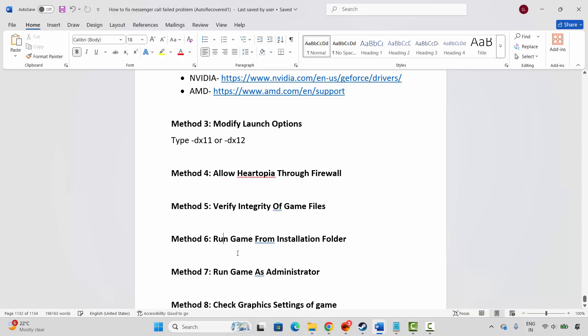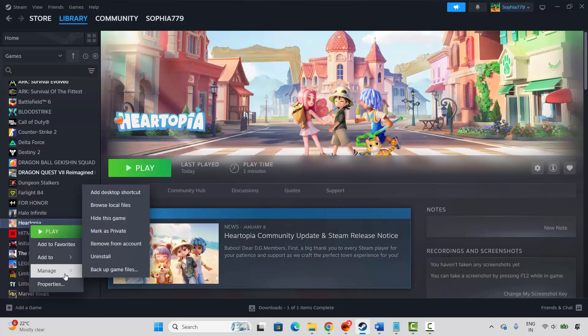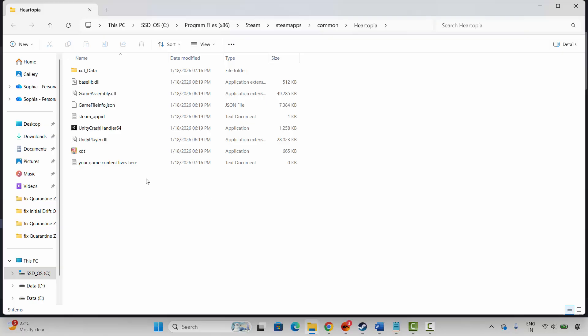If not, the next step is to run the game from the installation folder. Go to Steam, select your game under the Library section, right-click, click Manage, then click Browse Local Files. This will take you to the game folder. Double-click on the game application and check if the game is opening.